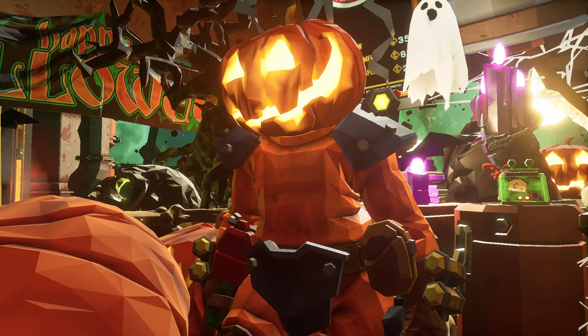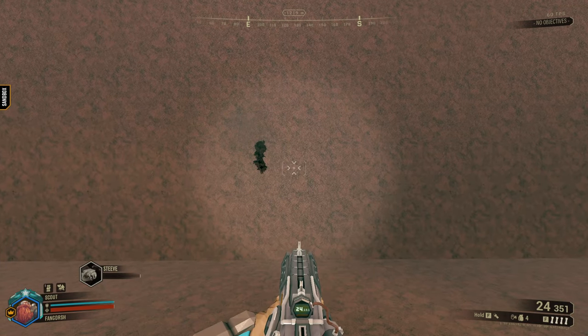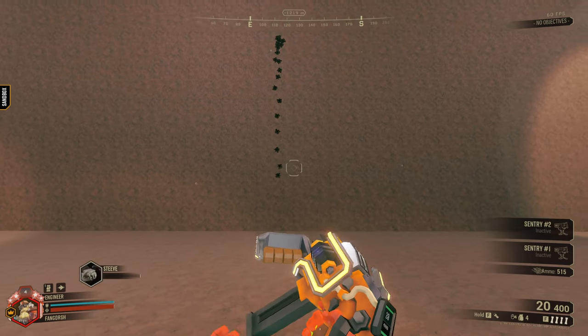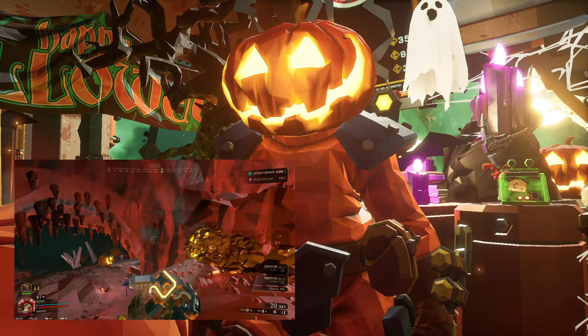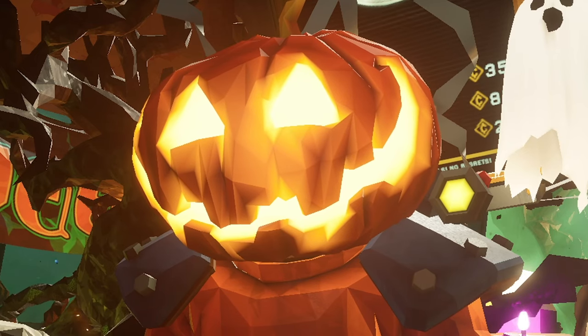The recoil added to this gun is insane. Normally DRG guns recoil from 2-3 bullets, but Hyper Alloy recoils from 9-10 bullets. For those of you who know how to deal with recoil, you just pull your mouse down while firing until the recoil evens out and you're able to fire normally. I'm sorry for those of you on controller.